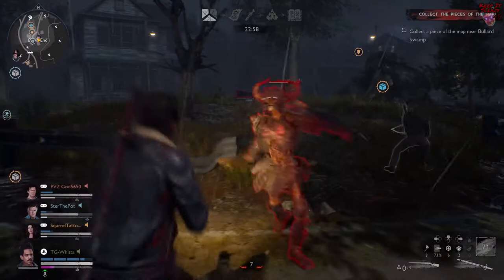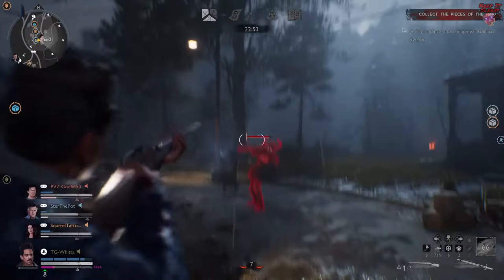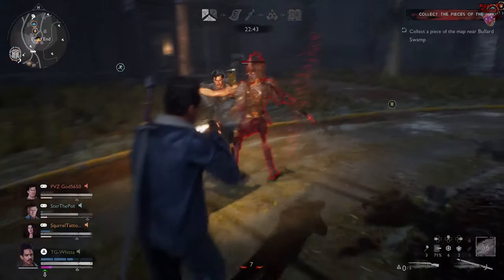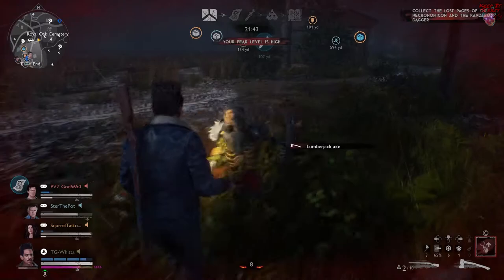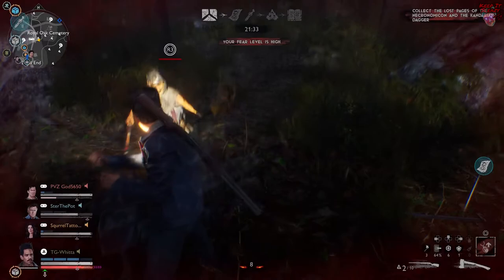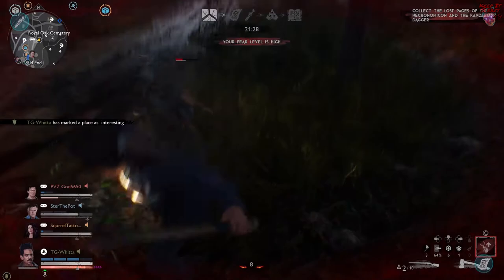There are a couple different ways you can play Pablo and they're all pretty fun. They're all based around how his ability works, which is he can't be seen by the demon no matter what he does — if you shoot a gun, get into a car, if your fear is high, whatever. Today I want to show you something a little different: a build focused on soloing objectives and sneaking map pieces.